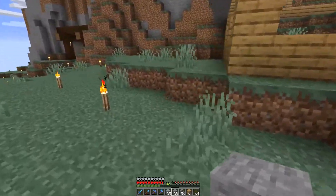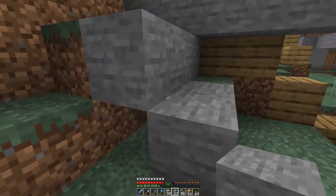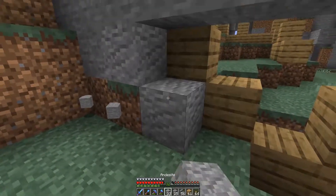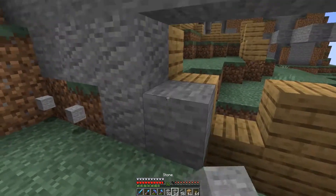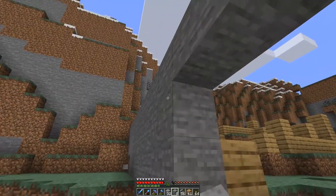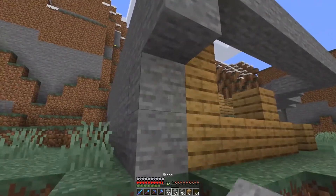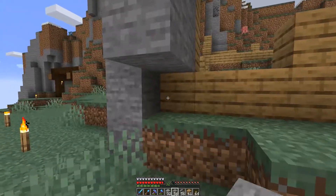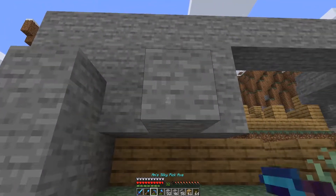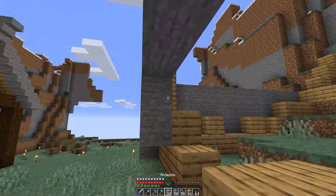So let's go ahead and terraform this out first. That means we're going to want to build out here some. I'll go ahead and fill this in first. We have a quarry right here that we can work with, and we have the new blocks to work with too, which will make this a little bit more interesting. We've got slabs and stairs.